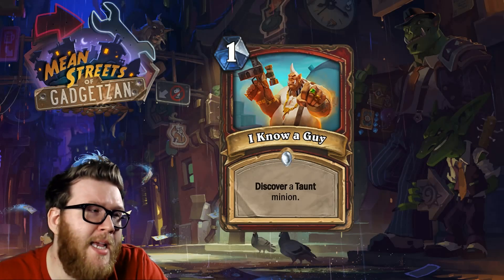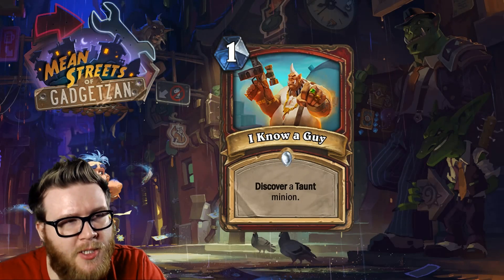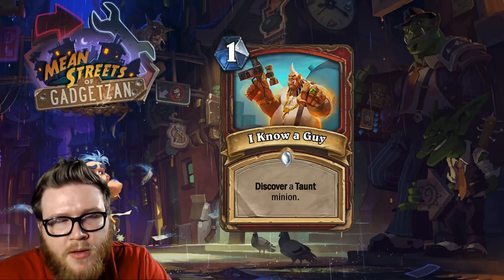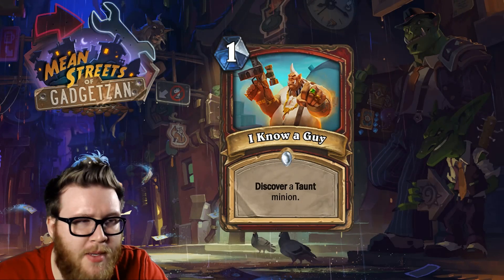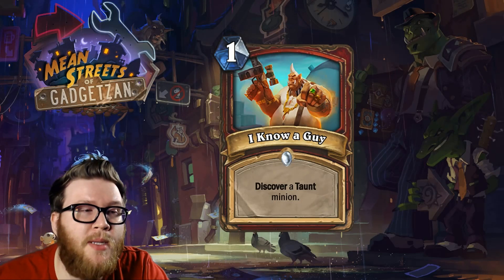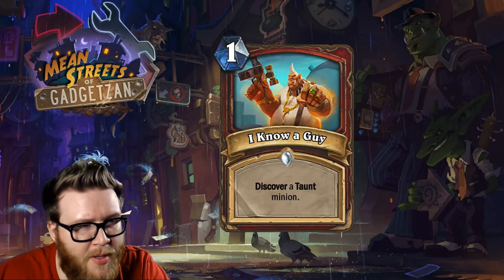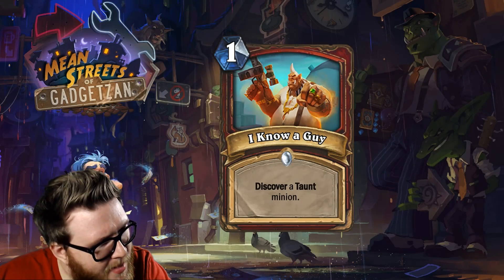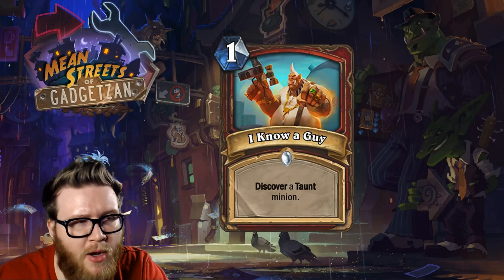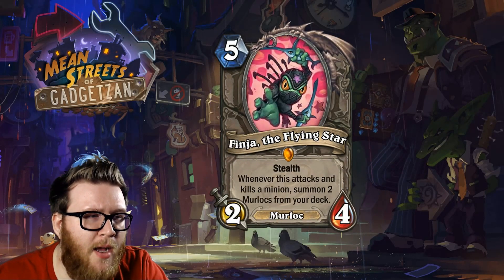That said, it could fit in certain control decks that just want a taunt or flexibility in choosing a minion with a cheap spell — like an Arcane Giant warrior that wants tons of spells and some late-game survivability. It's certainly not bad at a base level; it's a fine cycle card, and discover has typically been a very valuable keyword. But I think people are going to be disappointed with the taunts that pop out of it on average, so it may eventually get cut. A fine card but probably one that doesn't get played a ton.